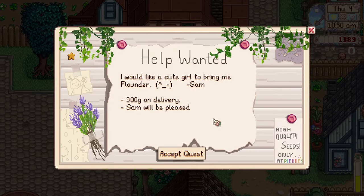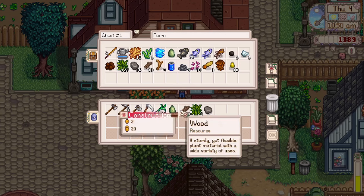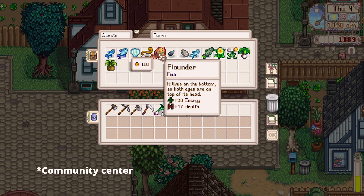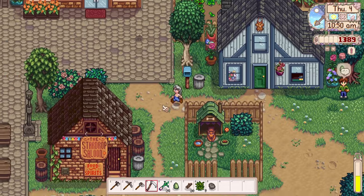I see a quest — Sam wants a cute girl to bring him flounder. I think I have one so I'll accept it. I do have one flounder but it might be for the community bundle, so I may have to go catch another one just to be safe. We've also got to check our trash cans, and then drop the donation off to Gunther.